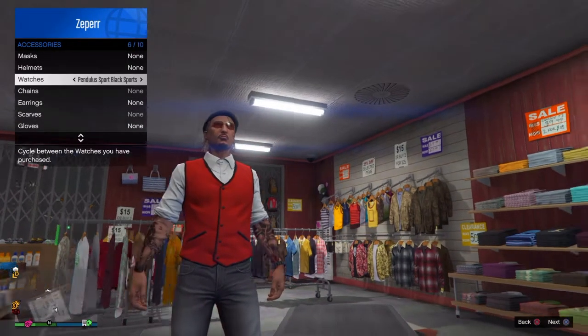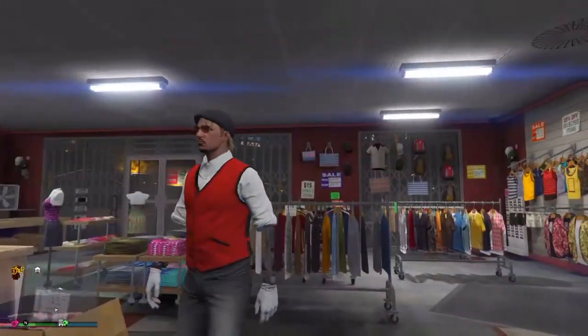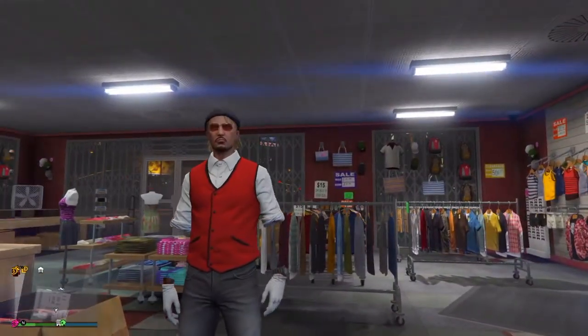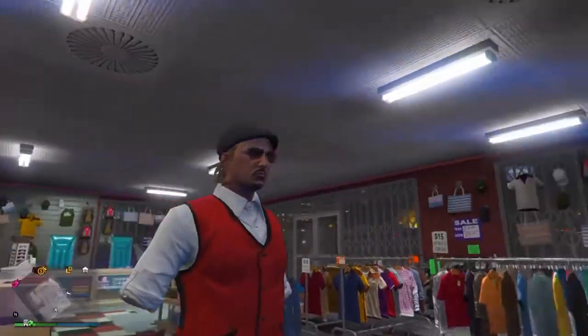Go to Accessories, then go to Watches. Buy one watch, then change your glove to anything — left or right, doesn't matter. And boom, you've got no arms! You can do any outfit with this. That's it for the tutorial — very short but hope you guys enjoyed.